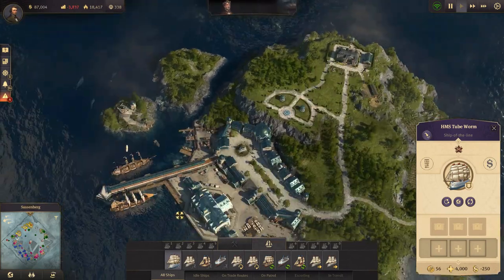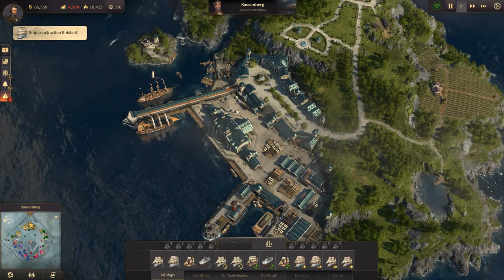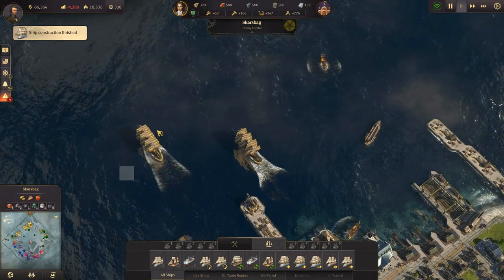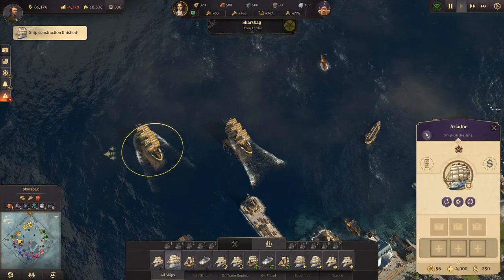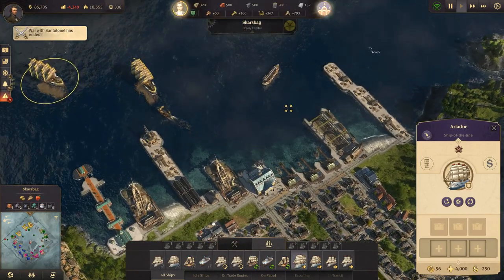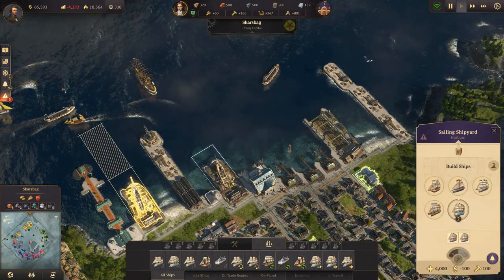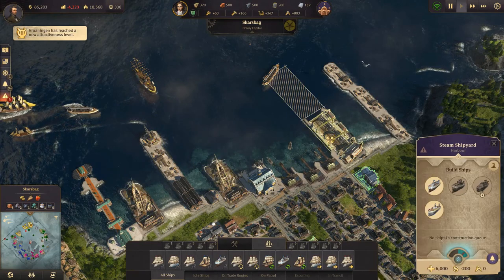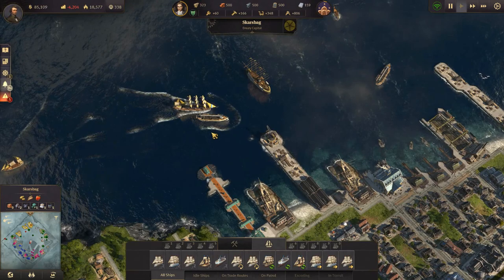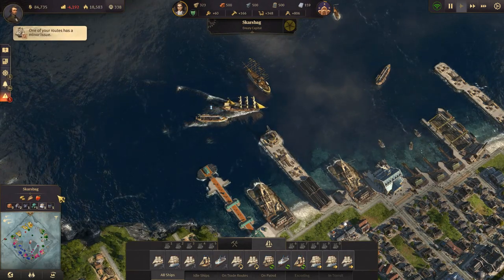We actually have a ship of the line that we could send down here to be sold. We constructed a ship — two ships of the line. Let's send one of them down to be sold. A competitor's island withstood an attack. We're building more, but we don't need to build more I think, and they are pretty expensive in upkeep.